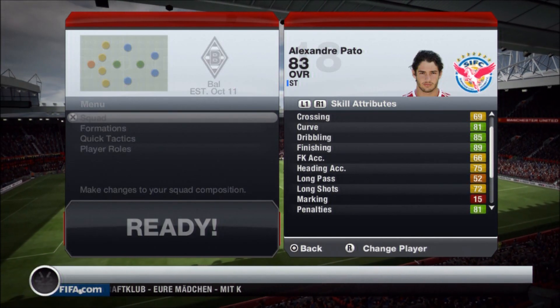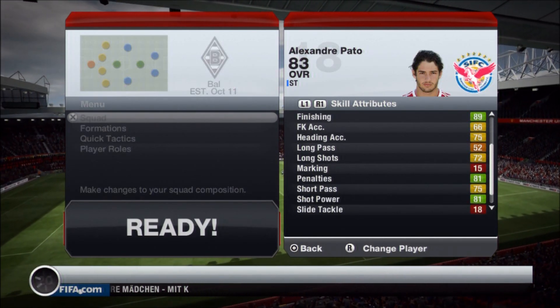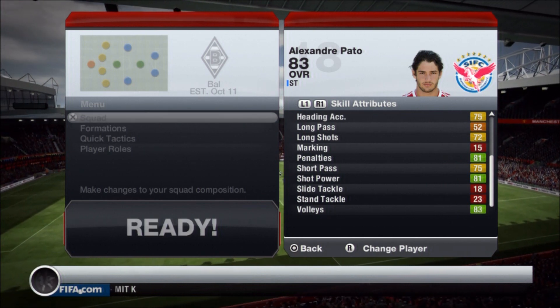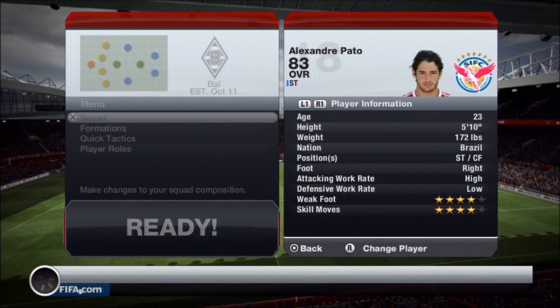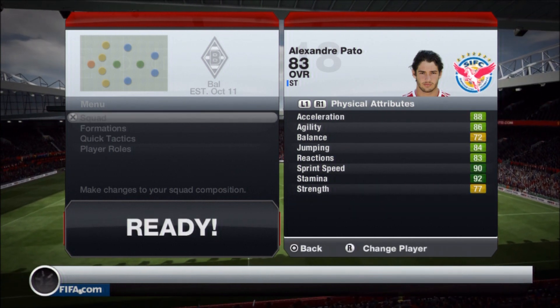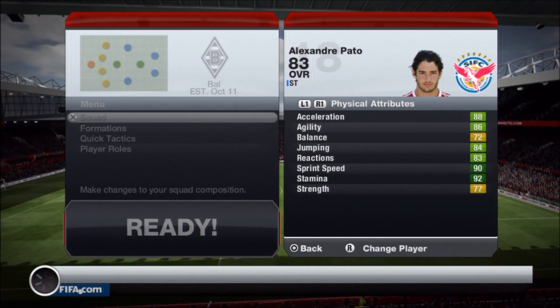What is good, YouTube! JB here, and this is going to be episode 8 of Respect Gained. Today we are going to be reviewing Alexander Apato — you can see his in-game stats on the screen: 4-star weak foot and 4-star skills, so really good attributes for a striker.